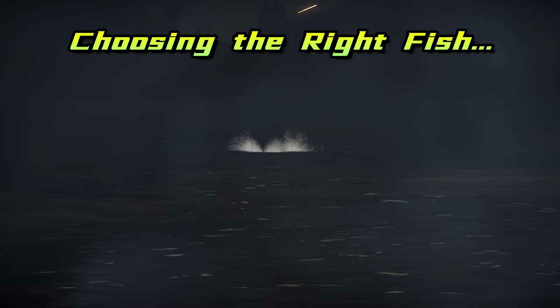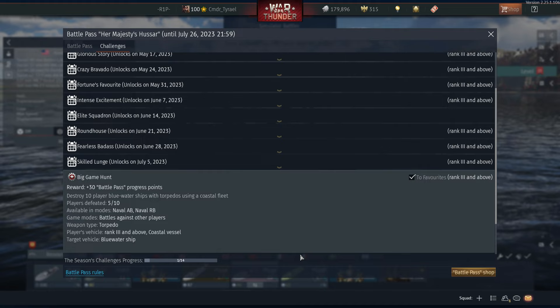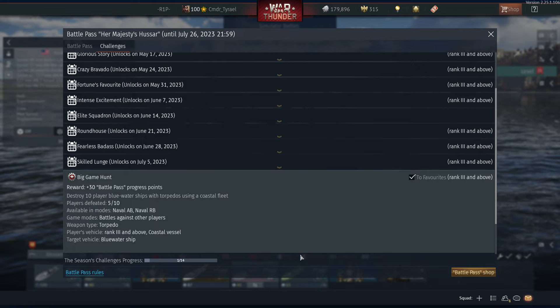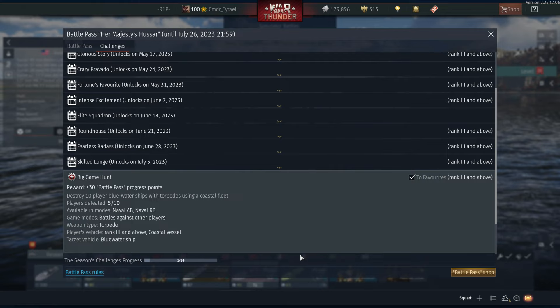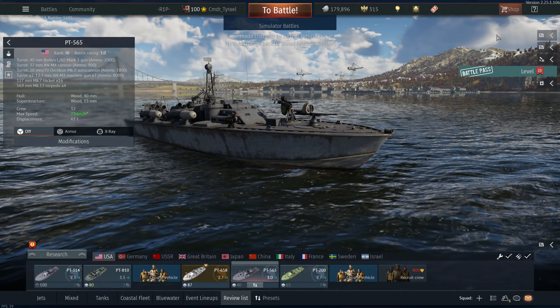There are quite a few boats from all nations that tick all the boxes when we apply the factors we've just discussed. There are even a few reserve-tier boats with fearsome reputations, such as the Soviet G5 and the German LS3. However, most naval daily tasks, event challenges and battle pass quests such as Big Game Hunt require a rank 3 vessel as their base. So let's have a look at a few boats from each nation and see what we can use.